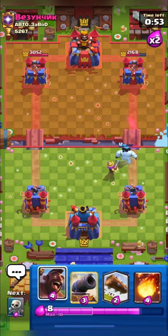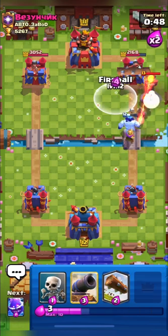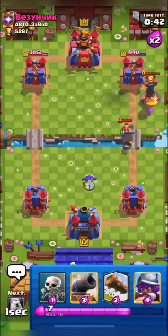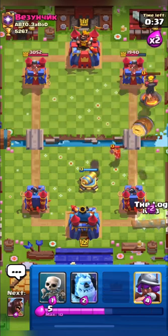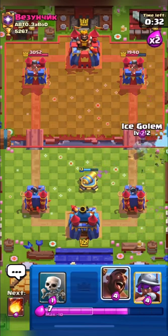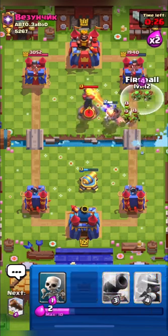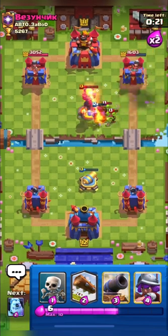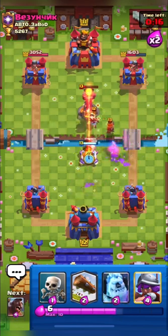We are in 2x elixir guys, and in 2x elixir log bait decks become quite deadly. Here I will also start the fireball cycle along with my hog and I will try to get his inferno tower with my fireball. I will log his barrel and we are back to our hog. I don't think he has inferno this time so I will fireball here — but he is back to his inferno, which is unfortunate for us, but we got our fireball damage.